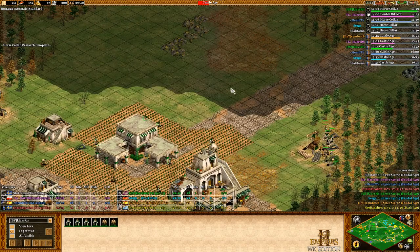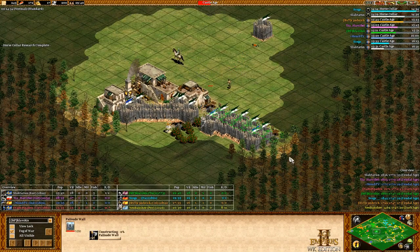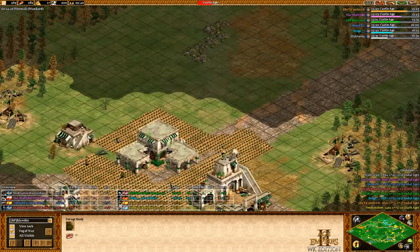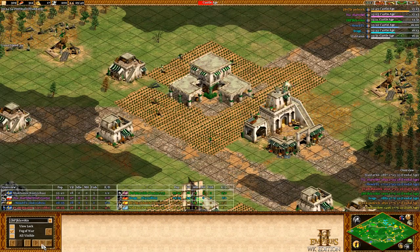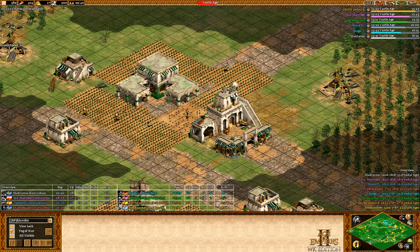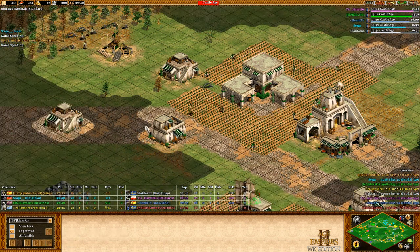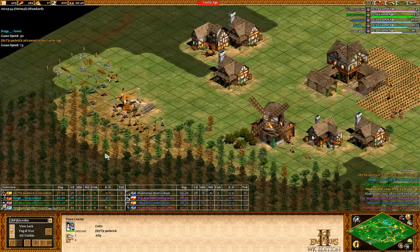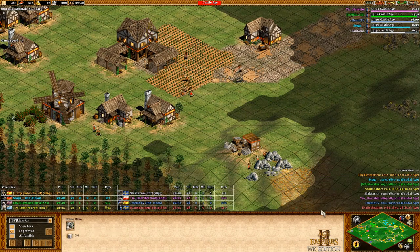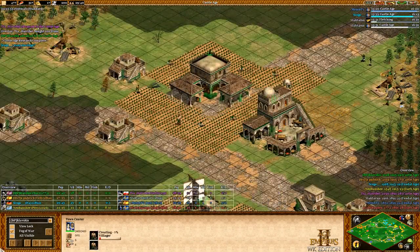I get double-bit axe and horse collar — the typical upgrades. I send the gold villager back to wood so now six on one lumber camp and five on the other. I'm re-walling here, better safe than sorry. I'll speed this up a bit — it was pretty boring just watching me go up. One thing to note: compare my uptime to the guy who had a really good dark age but only has three farms and is taking stone for some reason.